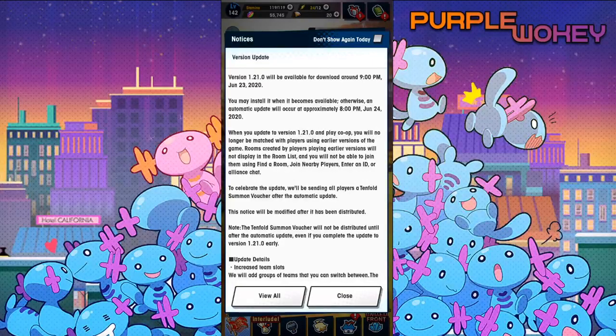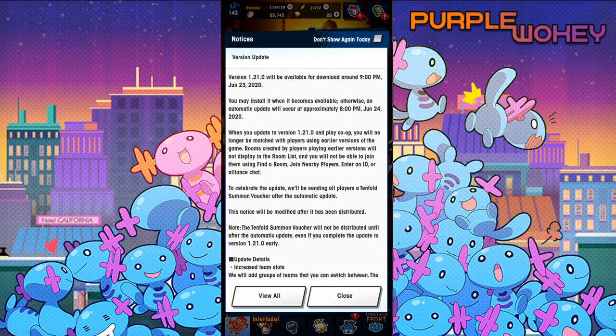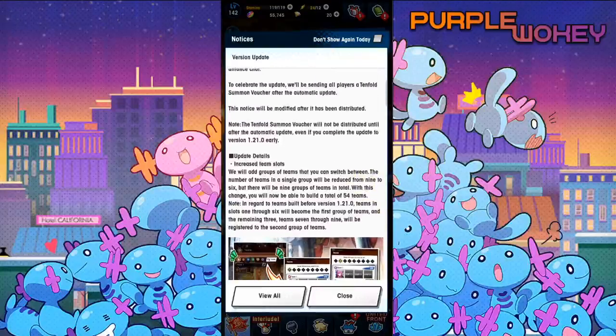Version 1.21 will be available for download around 9pm on June 23rd, 2020. You may install it when it becomes available, otherwise an automatic update will occur approximately at 8pm June 24th, 2020. When you update the version 1.20... yeah, you got it. That's the basic stuff.